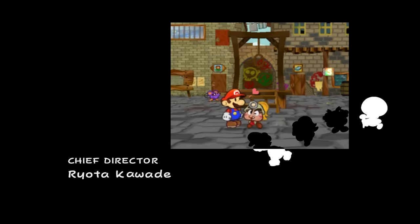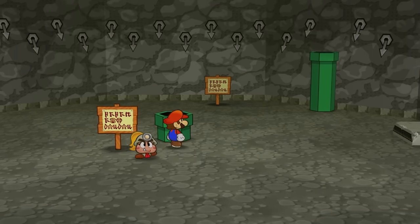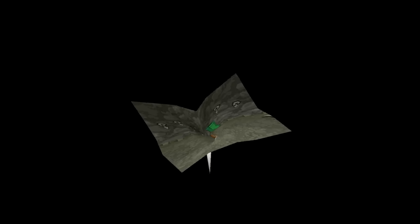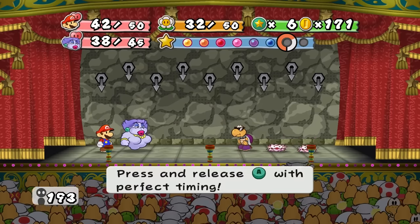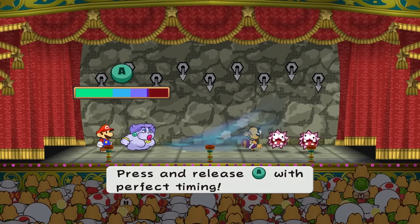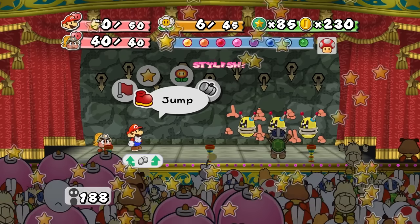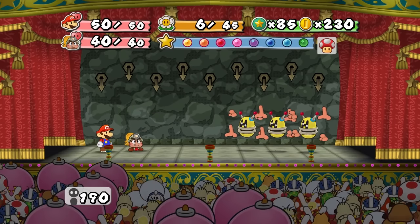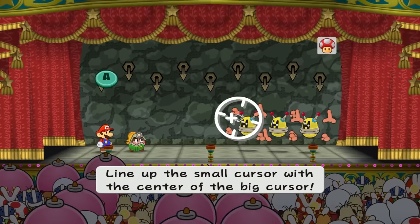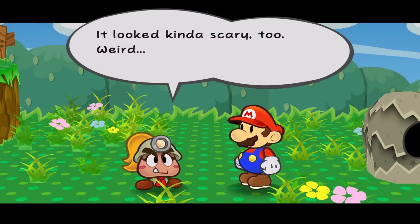That concludes Paper Mario: The Thousand Year Door! This was a fun experience playing the game with a new challenge. I will point out that there is some post game content, most notably the Pit of 100 Trials — a gauntlet of 100 enemies that progressively gets harder and culminates in a final secret boss. Guys, it's just a Hooktail reskin. And for the record, I beat him. I didn't bother going over it since this video is long enough, and it's really just a lot of the same enemies and strategies I use over and over again. So with that, thank you for watching this far, and I'll see you all in the next video!